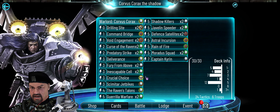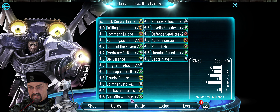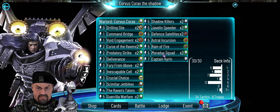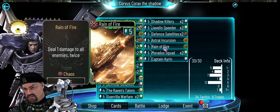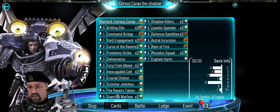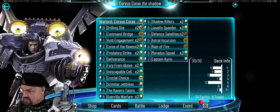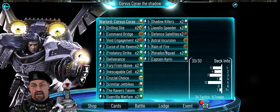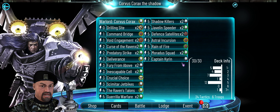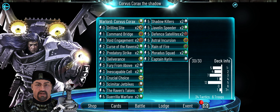The deck list: Void two times, Drilling Side two times, Command Bridge, Predatory Strike, Fuel from Above, Inaccessible Cell — it's all about just getting over the rounds and getting stealth when you need it, like Deliverance. Defense at Light two times, Javelin Speeder, Shadow Killers, Rain of Fire — that one we can discuss, maybe some other new cards are better. Moratus, Captain Kirin, and one Skimachi Jet Bikes. Rain of Fire helps proc — with seven energy and Predatory Strike you can do a lot of damage again.